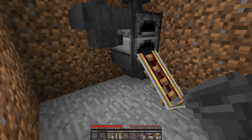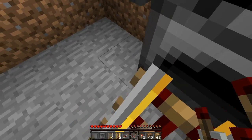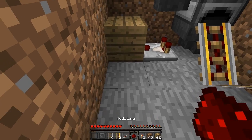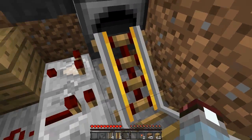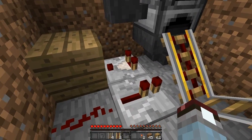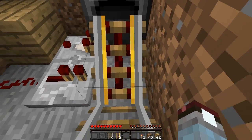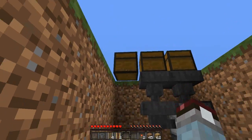Now we need to detect if there's any items in this hopper. So simply get a redstone comparator, place it next to it but facing away, then place a block there. Get your single piece of redstone dust and place it next to the block, then get your redstone repeater and place it so it's facing into the track. When there is an item in that hopper it will send a signal out through the comparator, which goes into the block, powering the redstone, which goes into the repeater and powers the track, sending the minecart up to the output chest.